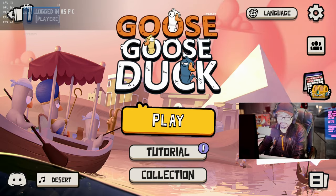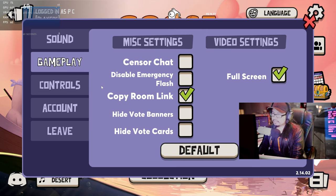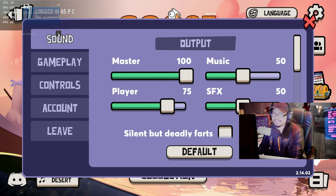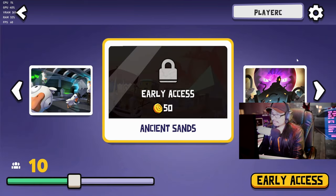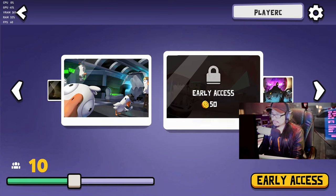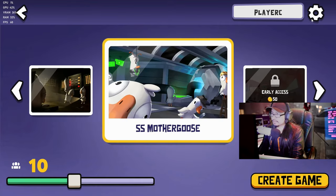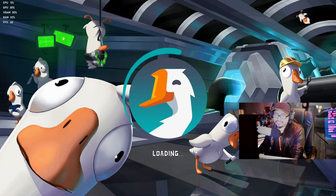Alright guys, let's do this. First things first, go to options — sound, gameplay, video settings, sensor, chat, controls. No graphic settings at all, you know what that means. It's probably just playable as-is. Look at this: 'Mother Goose Early Access' — I got 50 coins. Yeah, there's no graphic setting, so let's just go to the tutorial.